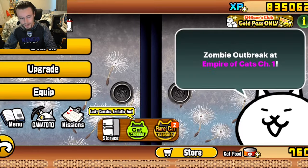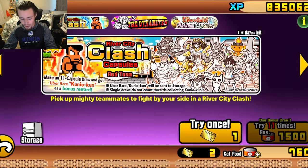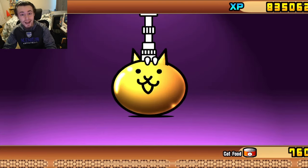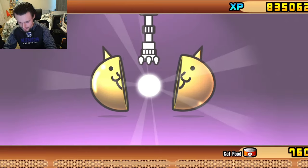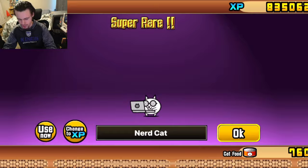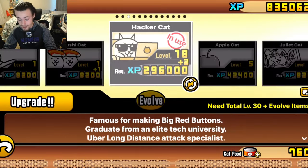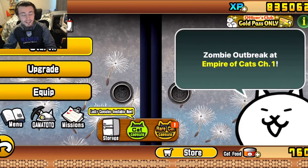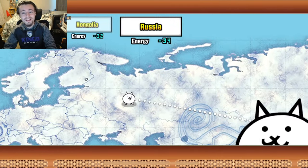Let's open up a rare cat capsule on the white team now. We got another Nerd Cat — I'm not converting you for XP, I want to level up my Nerd Cat. So now he's at level 20, which is the max. I thought he was already at level 20 but that's fine.